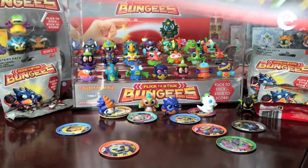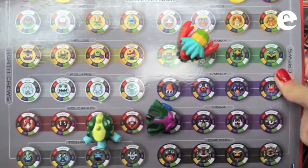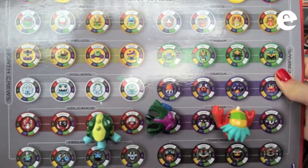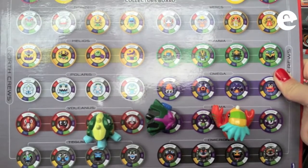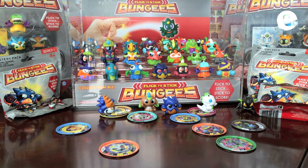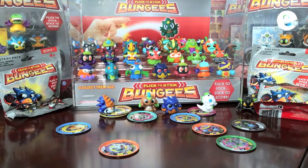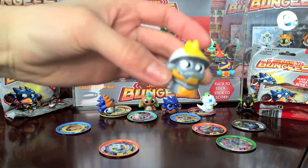There will also be a deluxe pack which comes with a magnetic collector board, with all the bungees sticking onto the board. Plus a battleground pack that comes with an awesome bungees battleground for a whole new mode of gameplay. These are coming later in November so keep your eyes open. We'll open up the deluxe pack and battleground once they arrive. For now check out www.bungeesworld.com for more info.